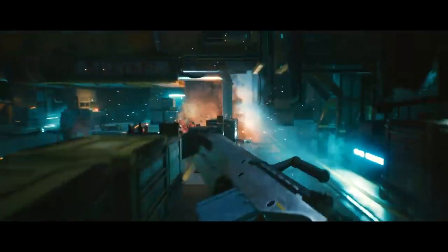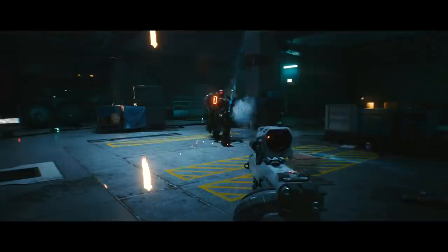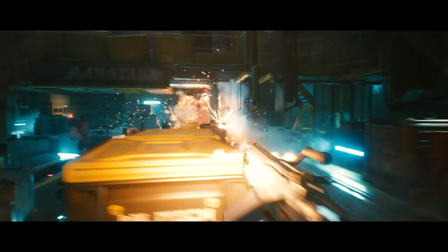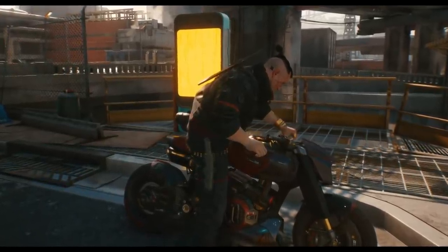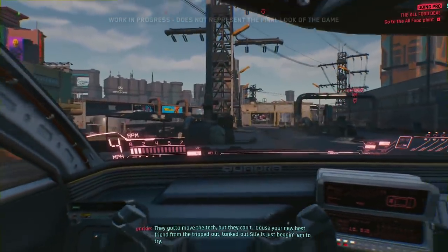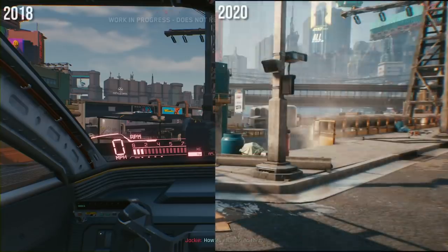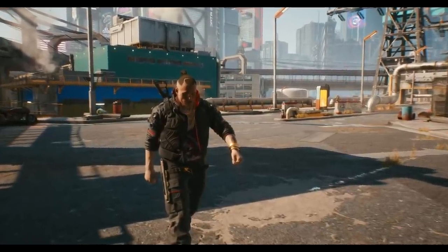Next up we have this high power DMR that appears to be the anti-borg weapon wielded by the max tack agent from the Postcards from Night City trailer — two variants, one with the scope and one without. At 1 minute 4 seconds into the trailer we have Jackie getting off a brand new bike we've yet to see. This is outside the all foods plant after our meeting with corporate agent Meredith Stout. The city in the background compared to the 48 minute demo is an absolutely massive overhaul — that skyline is 100 times more impressive now.